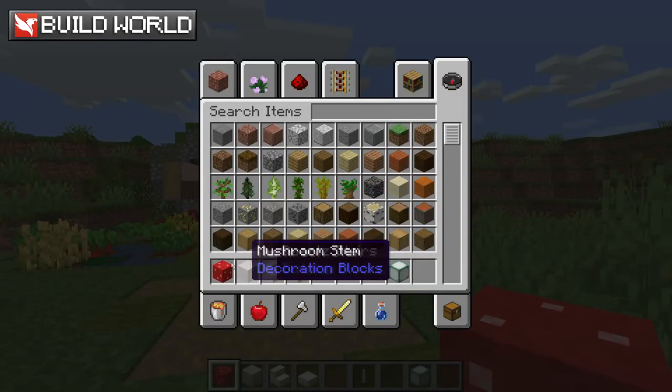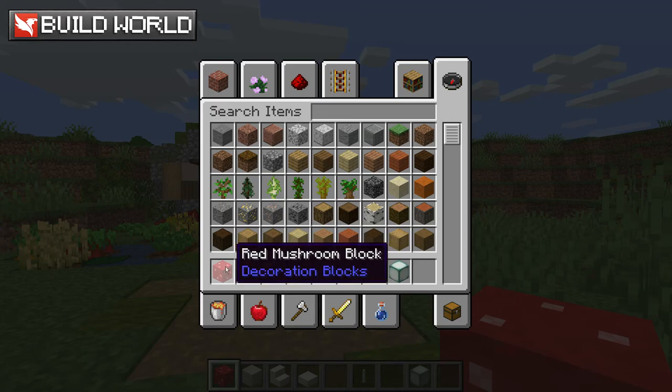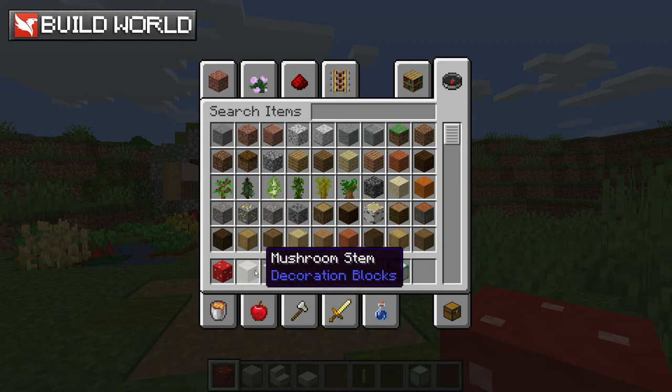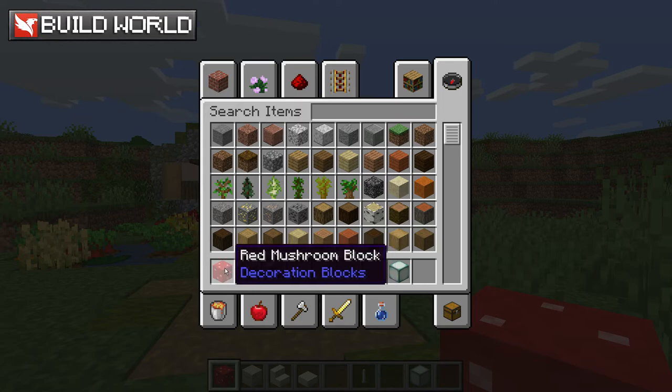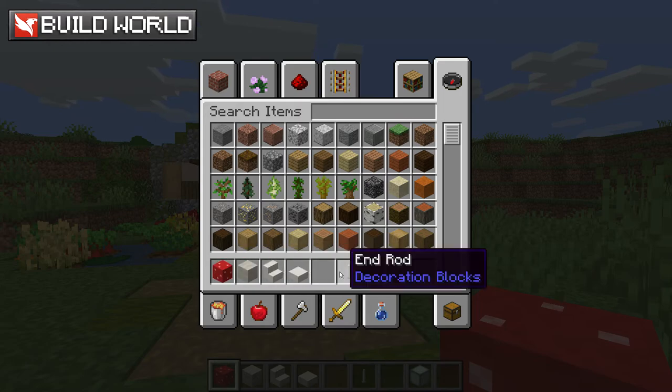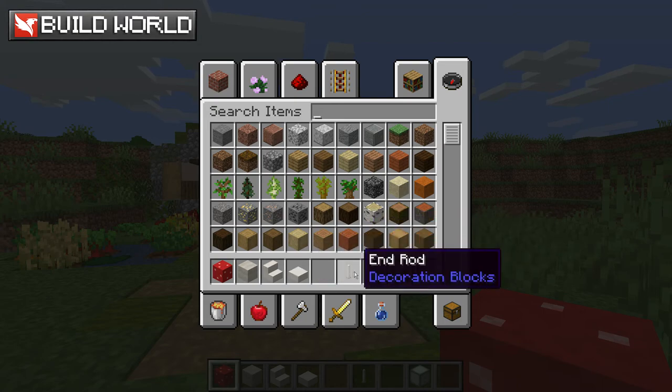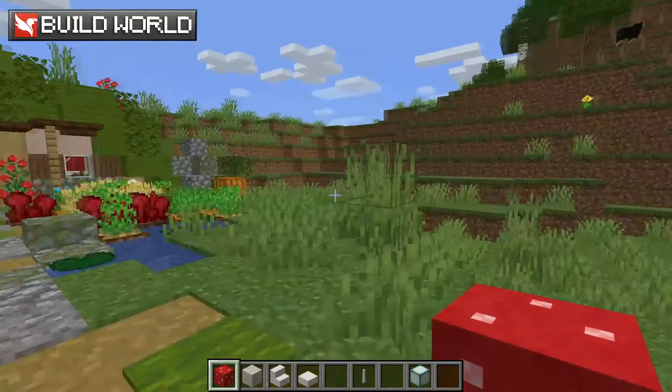The materials you're going to need are whichever type of mushroom block you're going to be building with — I'm going to use only red ones, but you can use red or brown, whichever you want. You're also going to need mushroom stems. To collect these, you need to use a Silk Touch axe on a giant mushroom. You'll probably also want some quartz stairs and quartz slabs for the larger ones, end rods for the smaller ones, and sea lanterns if you want to make it look a little bit fancy.